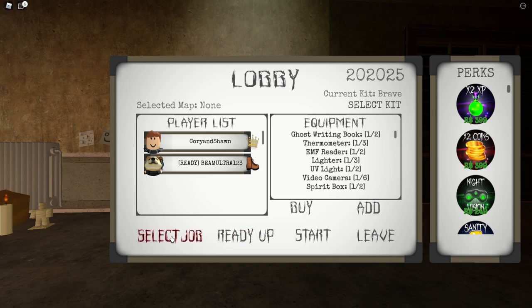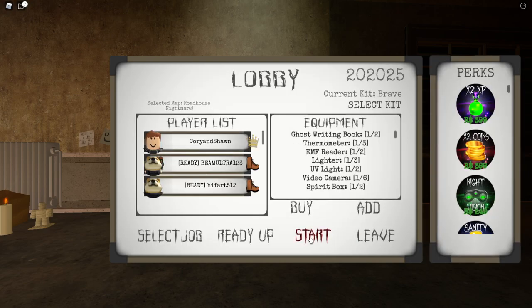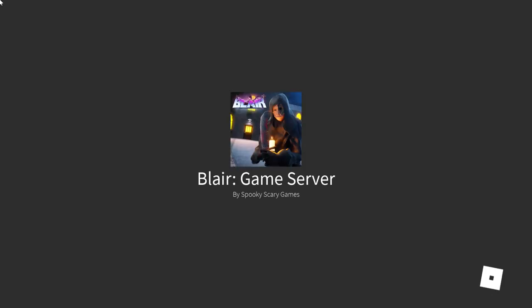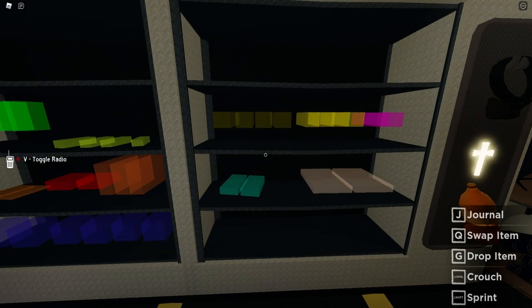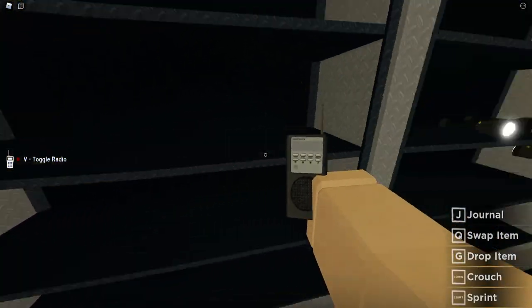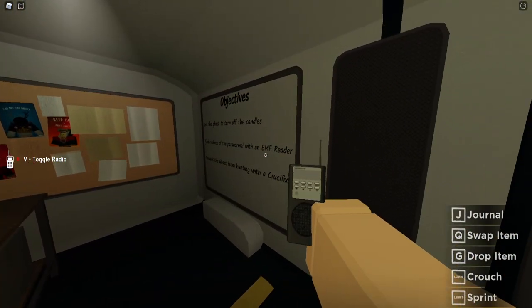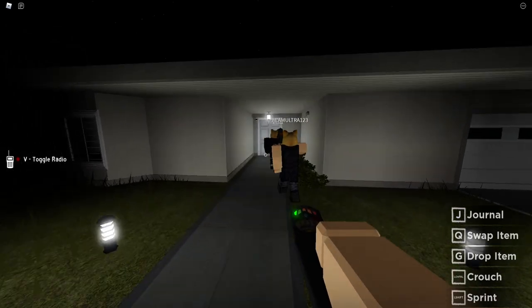I don't get it. If every map's broken, I honestly don't know what we're going to do. We'll have to switch to Spectre and stuff. It's now hard to even get wins because we can't even leave the building. What are the objectives? Candles, EMF reader, crucifix. We can't even do the crucifix because it doesn't even work in Nightmare mode.